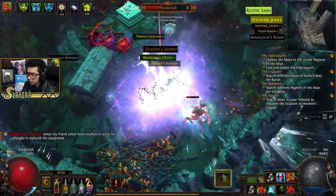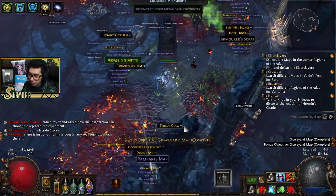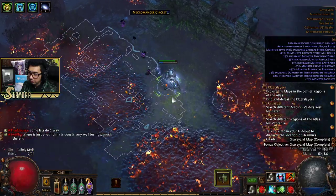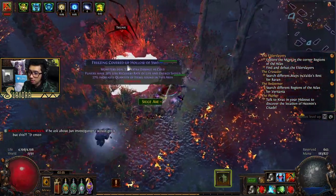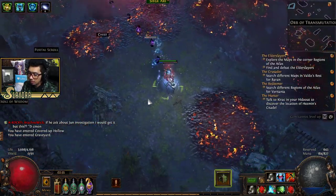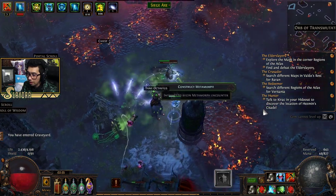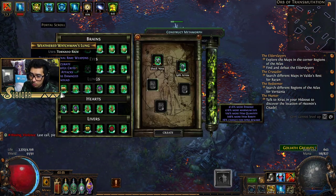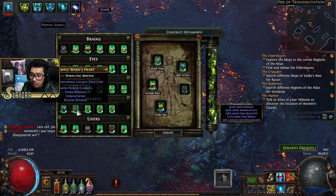Felt like there were about three bosses in there — but we killed all of them. Got another map drop. Let's not summon the Metamorph here; I'd rather do it in a more open area. Can you summon a Metamorph in this area? No, you can't — didn't think so. This area is better since the ground isn't on fire. Let's max out the Metamorph modifiers — I want currency over gear. Rare weapons, rare armor, unique jewelry — let's go with that. 600% more life on the Metamorph.